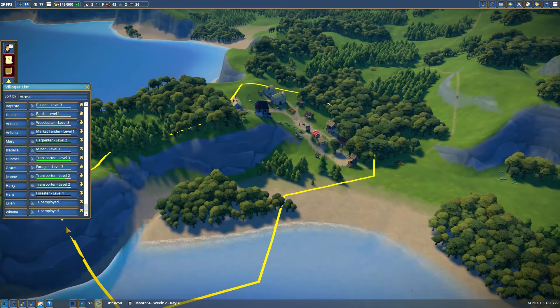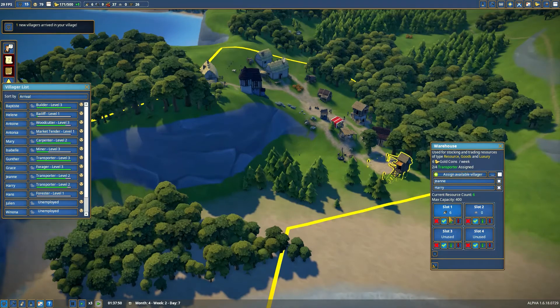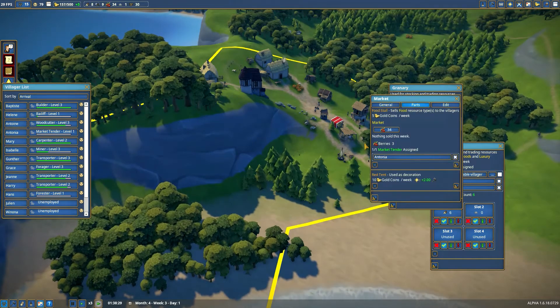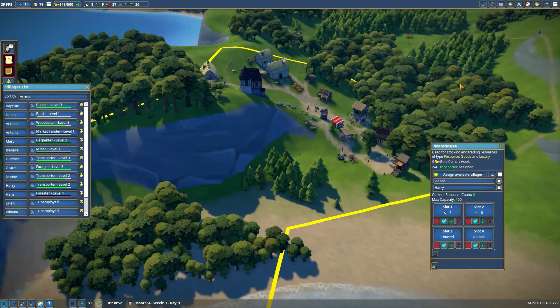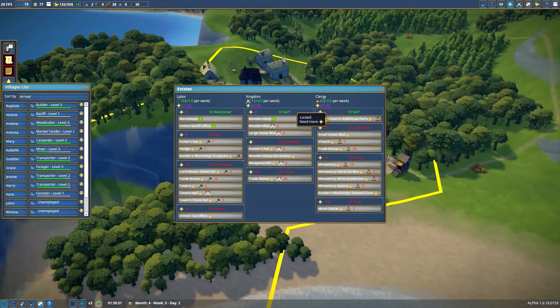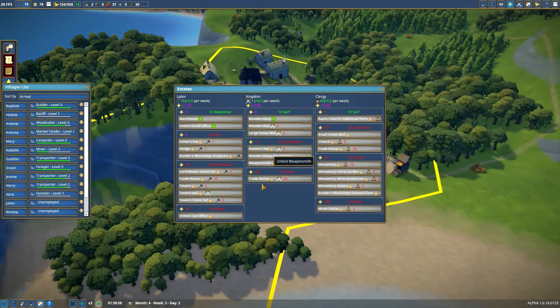Let's speed things up. We have only two unemployed so that's not bad. You want to leave at least one unemployed if you need them — I've got one for wood, one for stone, one transporter for berries. The well doesn't need to be manned. I think I remember — labor, kingdom, clergy: the more you build in clergy the more you unlock, and you'll get more splendor out of that category, just like wooden keeps.